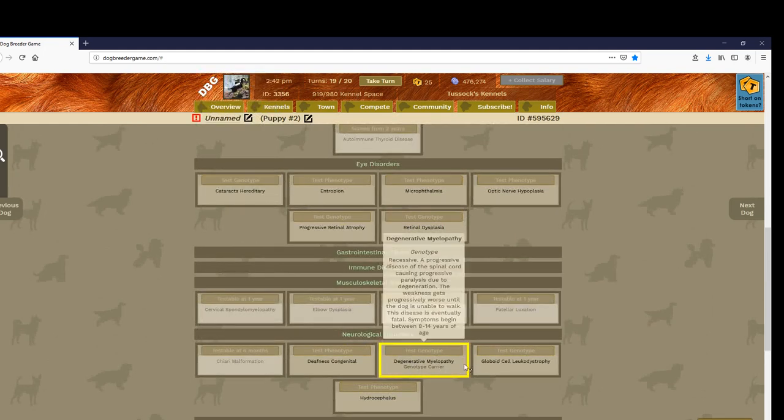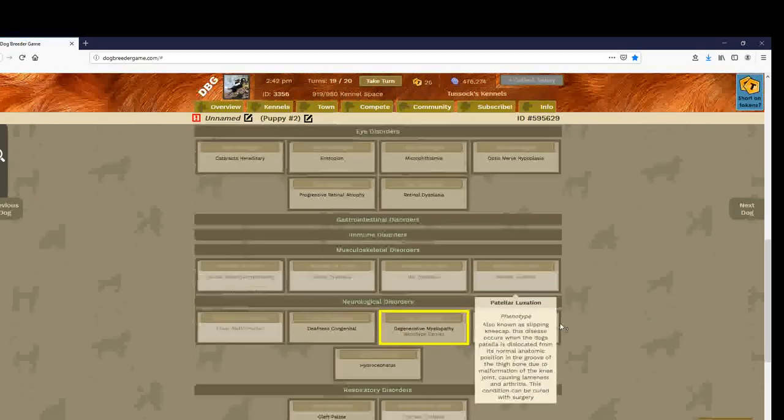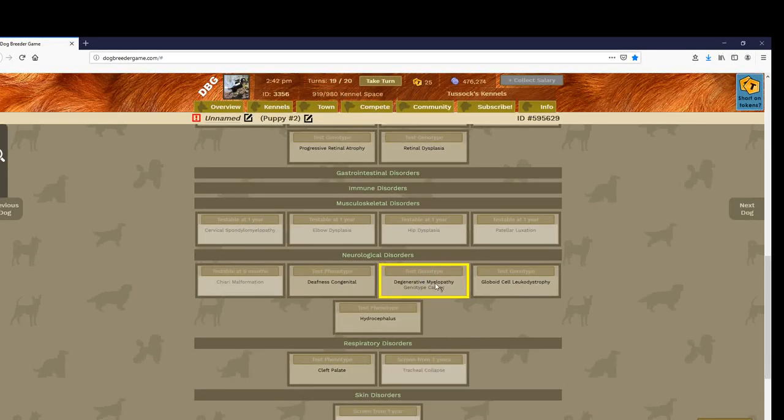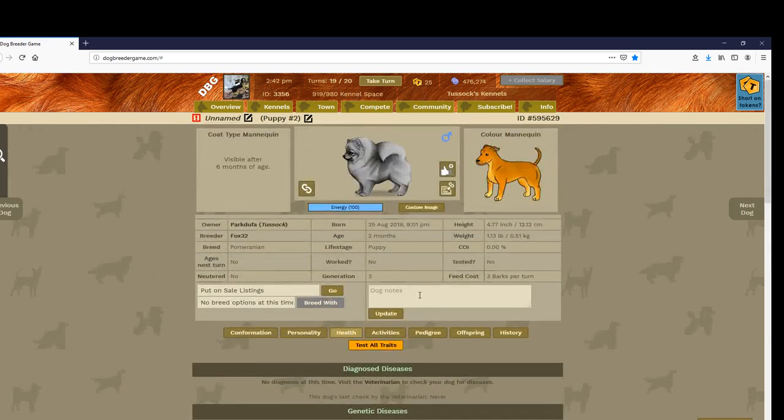It's yellow, as we talked about in the first video — it's a genotype, it's recessive. If a dog gets affected by this disease and gets symptoms of it, it will become useless to work with. So try to only breed red to green, or yellow to green, to only get dogs that aren't red for this disease.